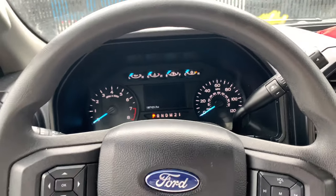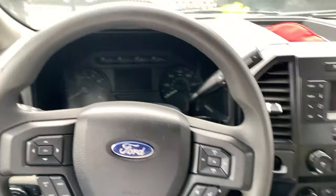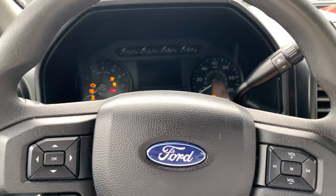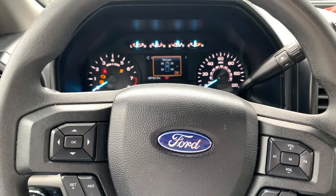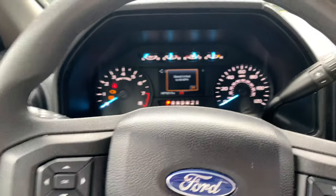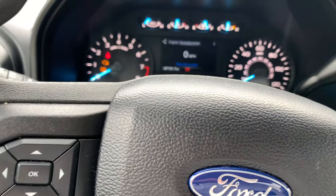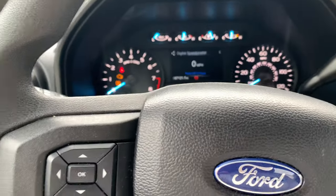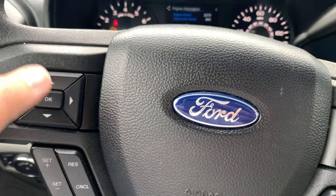Hey, what's up YouTube. I have my company truck that I drive around — it's a 2019 Ford F-150 — and somehow I stupidly set the active key limiter. It's set to only 80 miles per hour, the radio will only go to a certain volume, all that kind of stuff. You can only go 80 miles per hour, so I'm going to try to go through the menu and see what I need to do to get out of that.